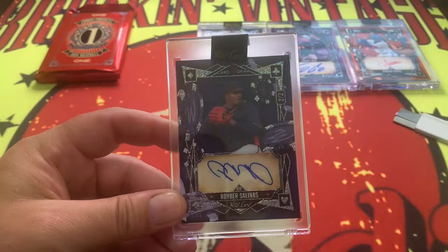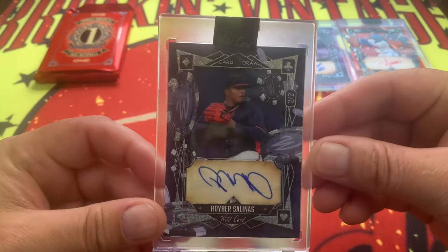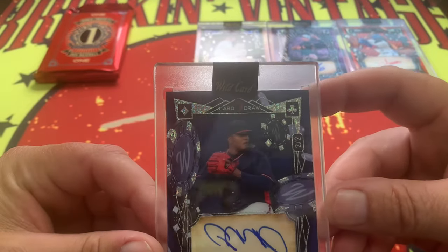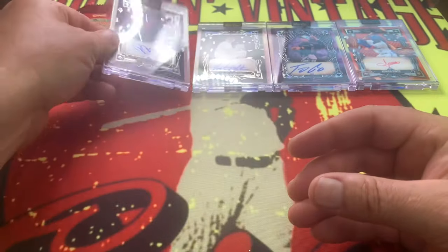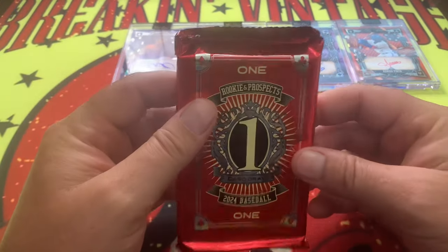Card number two: Roeber Salinas — two out of two, and that looks to be purple, or it might be blue or magenta. So we'll go with two of two for Roeber Salinas. And now the last card — the one of one.